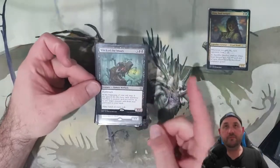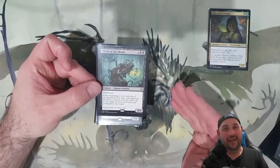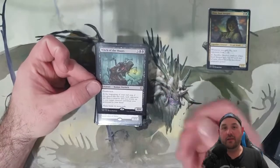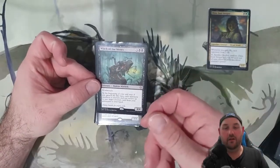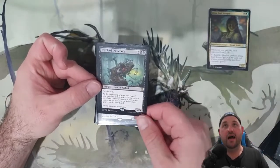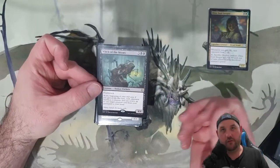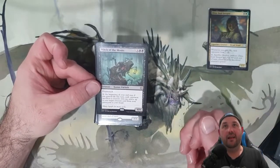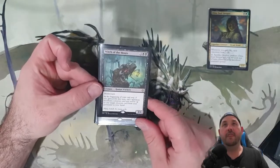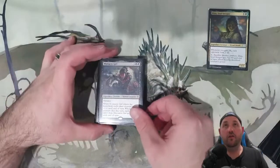Witch of the Moors — deathtouch 4/4. At the beginning of the end step, if I gain life — which is easy in this deck with lots of permanents triggering increments of one life — we're going to return a creature from our graveyard. We're sacrificing our creatures, and then each opponent has to sacrifice a creature. So it's quite nice.